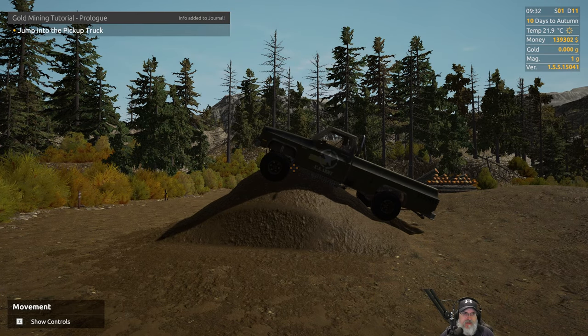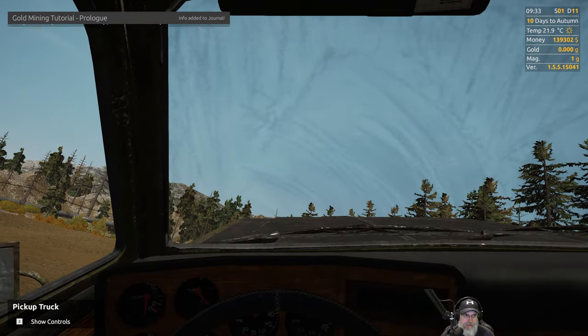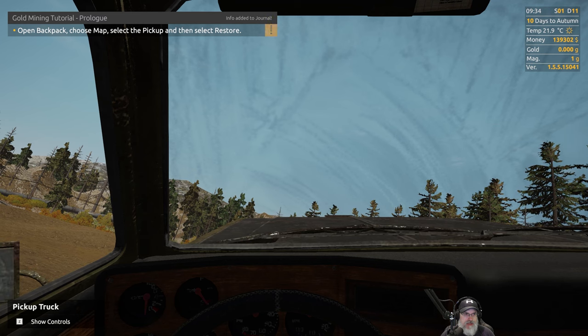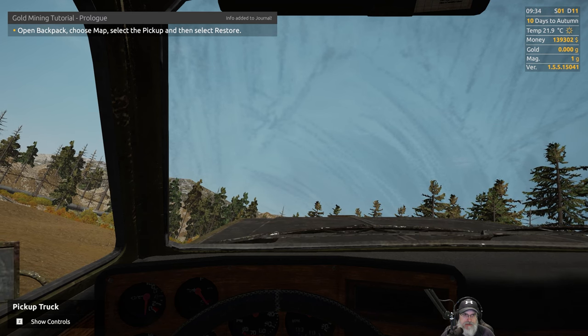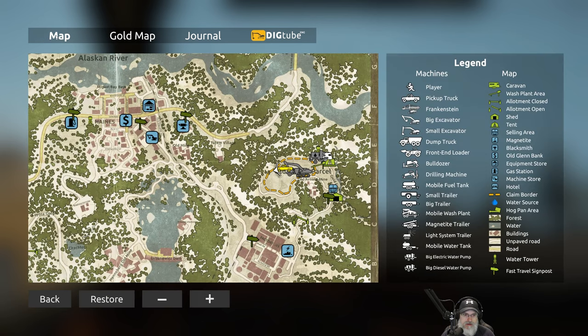The gold mining tutorial prologue says: jump into the pickup truck. So let's walk up to it and press E, open the backpack, choose map, select pickup, and then select restore.